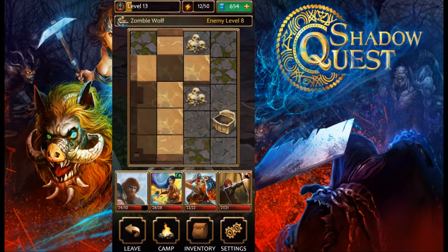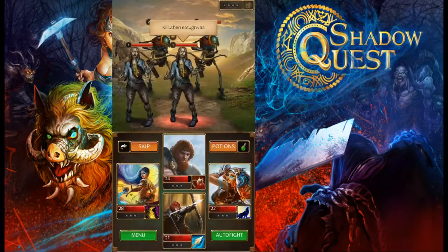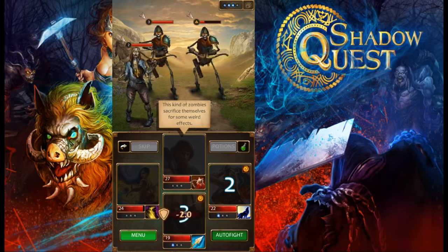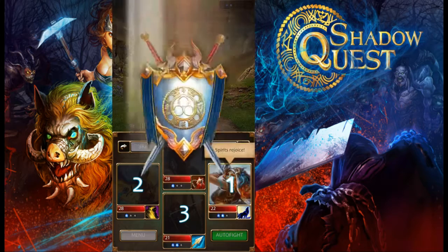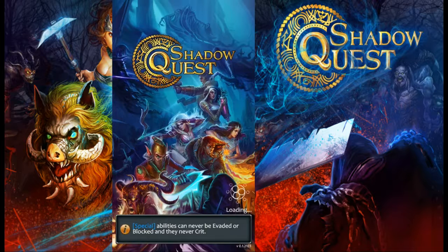We'll keep progressing and hopefully avoid traps. We found a monster — these zombie types are pretty easy and sacrifice themselves for weird effects. We're still in the beginning area where the game gives tutorial tips. The tutorial ends very abruptly and throws you into the game with very little guidance on how to build your team. You can swap out freely almost always, and almost everyone's best attack comes from the back row.